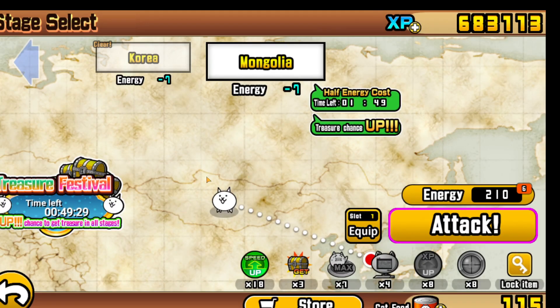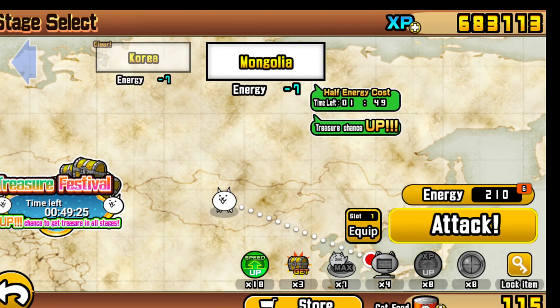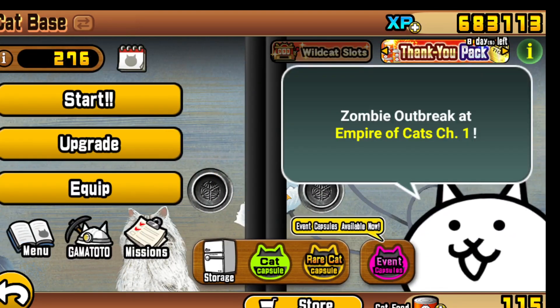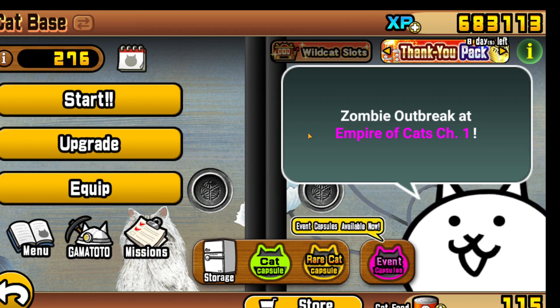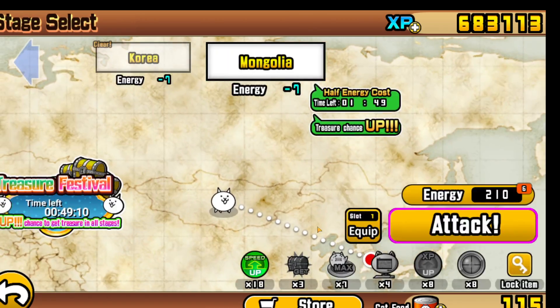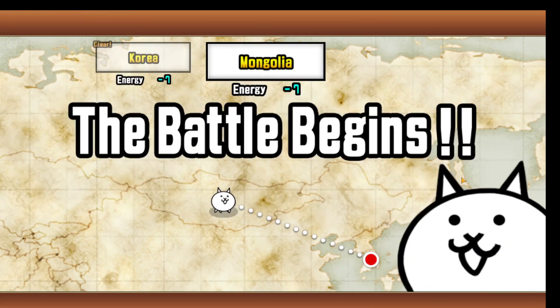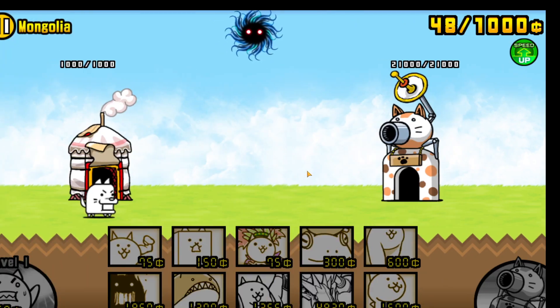Hey guys, it's PrideGrex here, and today we're going to be continuing our conquest of the Empire of Cats into Empire of Cats Chapter 2. As you saw in the last video, we beat the moon pretty easily since it's not that hard of a stage. We easily beat it with our enormously powerful cats, and we are on Chapter 2. Now, this chapter is pretty important — it gives us Valkyrie Cat at this point of the game.